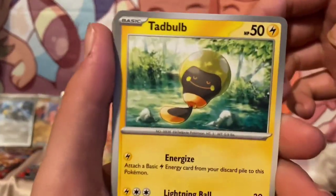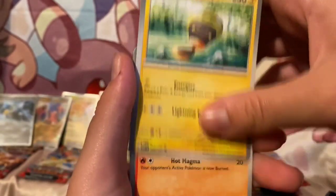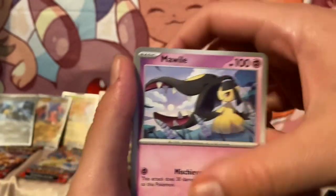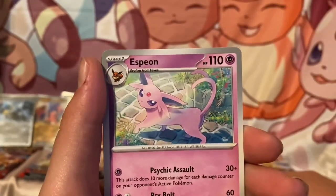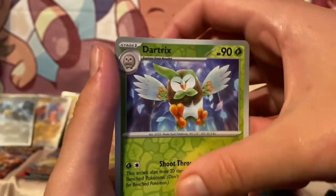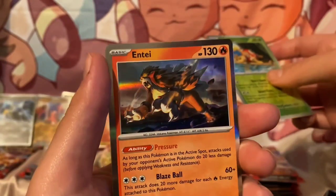All right — oh my god, what is that? I don't know what's with these new ones but they scare me. New Mawile — that's still a cute one. Mawile, Togademaru, Vengeful Punch, Skarmory, Espeon, got a Dartrix, a Shuckle, and an Entei.